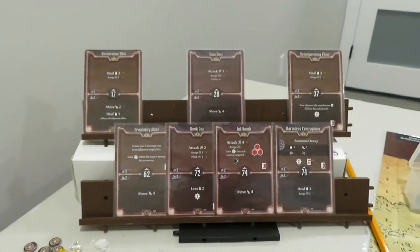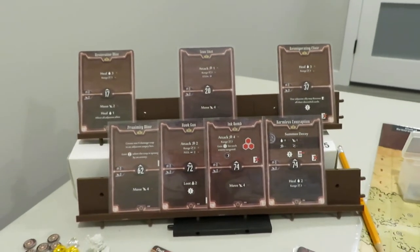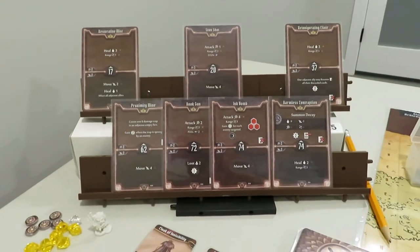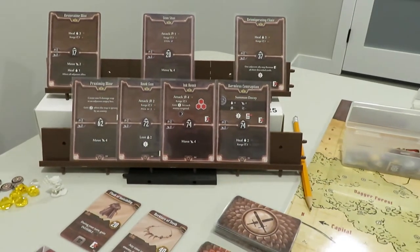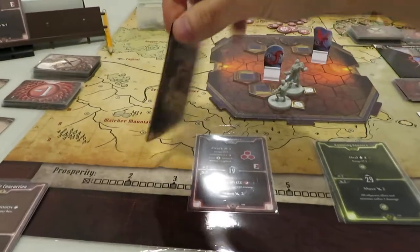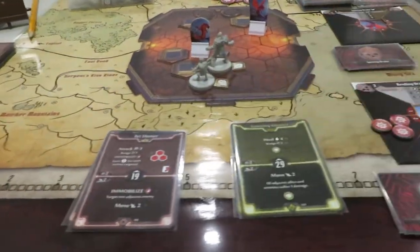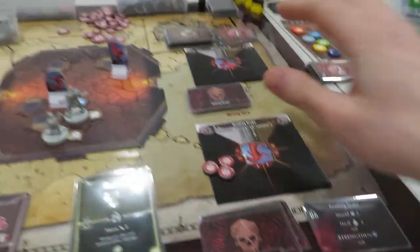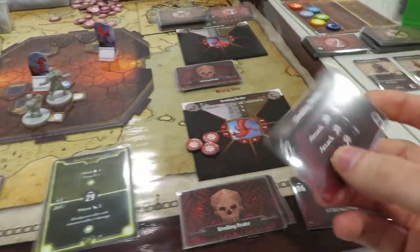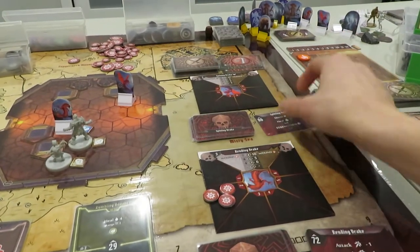For the bottom card I'll do the summon decoy one for now — we're not going to summon the decoy just yet, it'll be good on whatever comes up next. So 19 and 29. We'll go ahead and flip it. In the previous video I shuffled all the cards that needed to be shuffled. So we got a 72 — that's pretty high — and a 6.